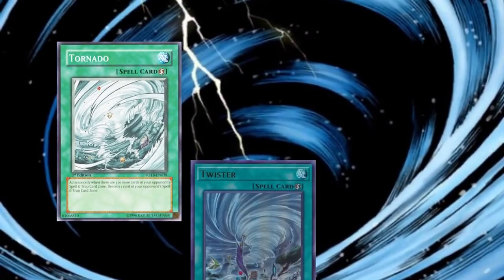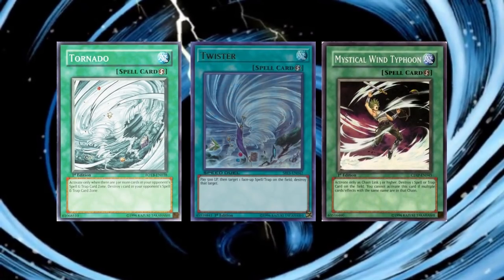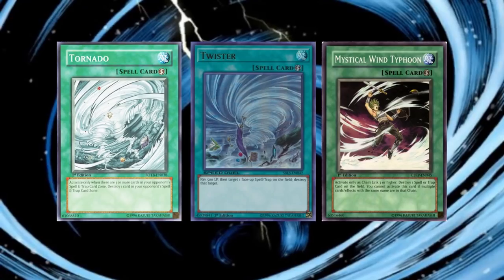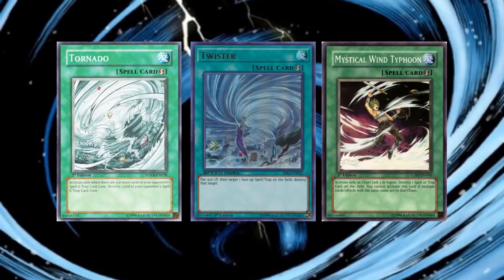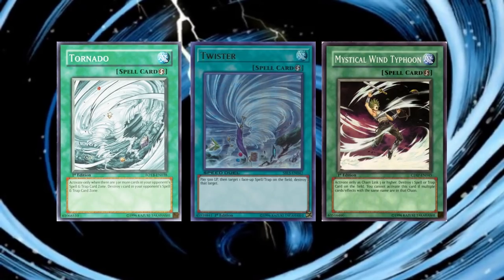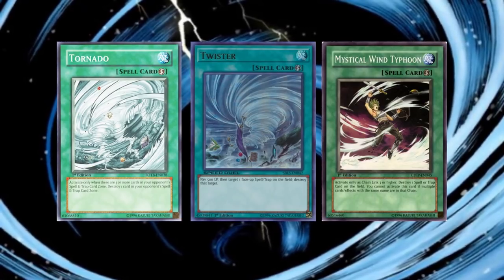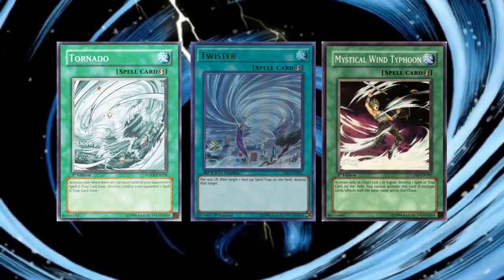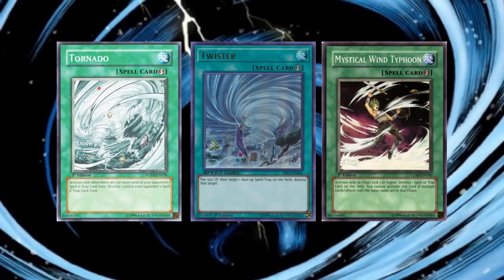The retrains Tornado, Twister, and Mystical Wind Typhoon each have a different take on balancing Mystical Space Typhoon. Tornado adds the condition of your opponent having three or more cards in their spell and trap zone. Twister has a 500 life point cost and can only hit face-up spells or traps. Mystical Wind Typhoon has the restriction that it can only be activated as chain link 3 or higher, and only once per chain. It is tempting to write these cards off as dead on arrival since MST is a strictly better card, but remember that MST was restricted at the time. There is a merit to functional equivalency or functional redundancy, where multiple cards serve the same function, although some do it better than others.